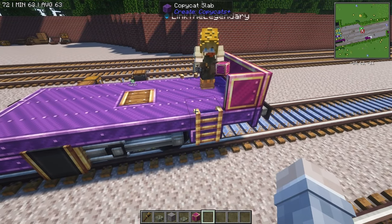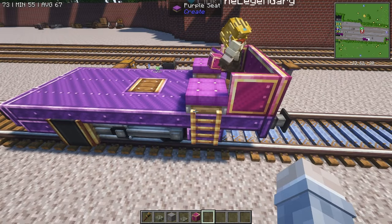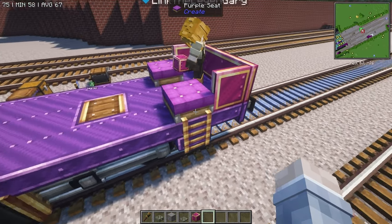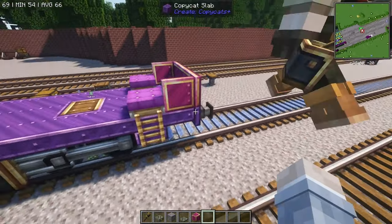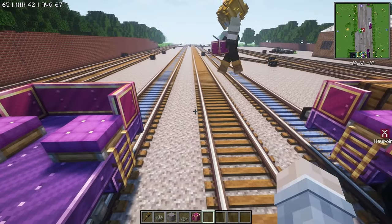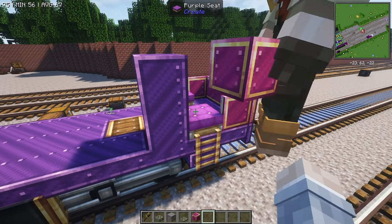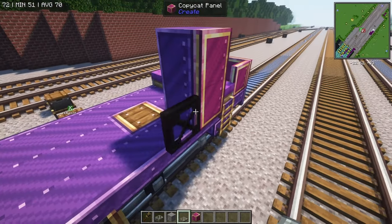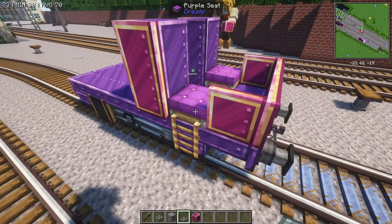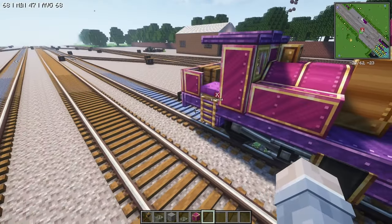You want to grab a couple of seats — I recommend using the purple seats, but you can use any color. After that we're going to build the other parts of Lady's cab. Go ahead and place a couple of temporary blocks on each side and build up with your copycat panels.